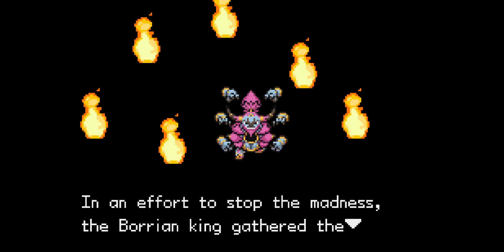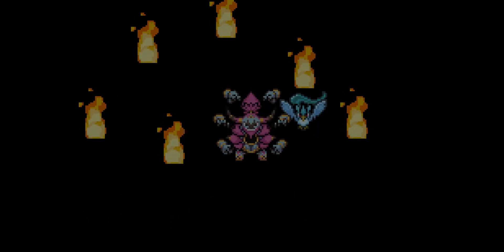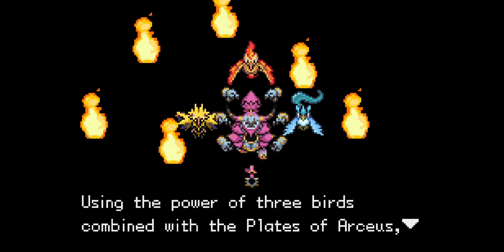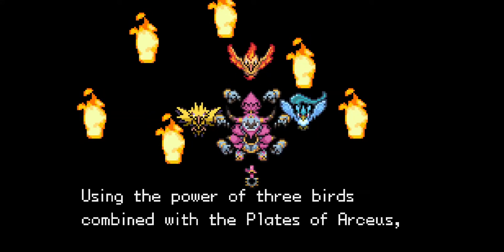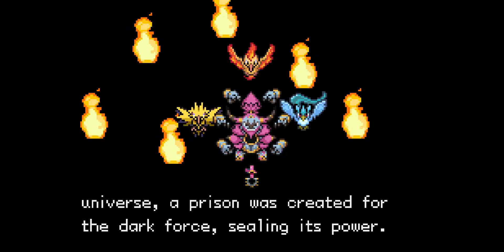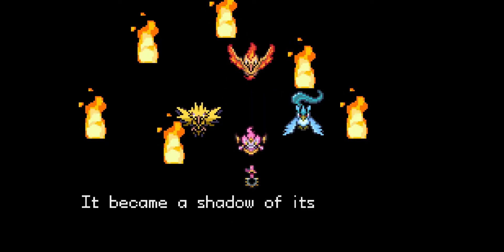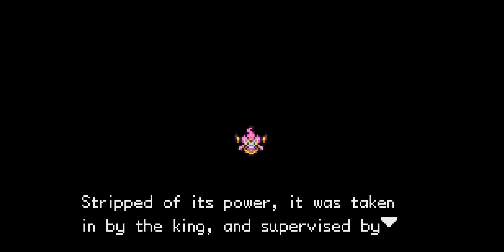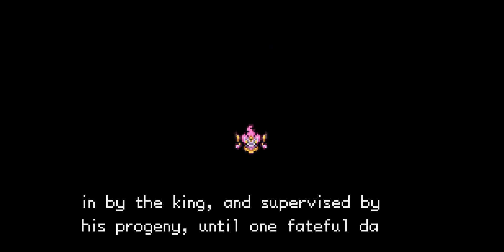In an effort to stop the madness, the Borean king gathered the legendary Pokemon — Articuno, Zapdos, and Moltres. Using the power of the three birds combined with the plates of Arceus, the Pokemon that shaped the universe, a prison was created for the dark force, sealing its power. It became a shadow of its former self. Stripped of its power, it was taken in by the king and supervised by his progeny until one fateful day.